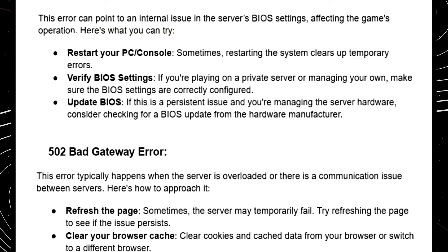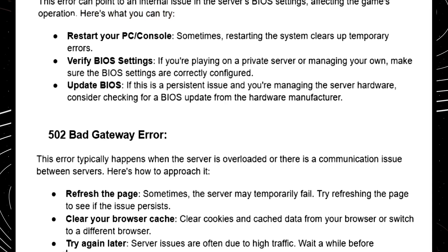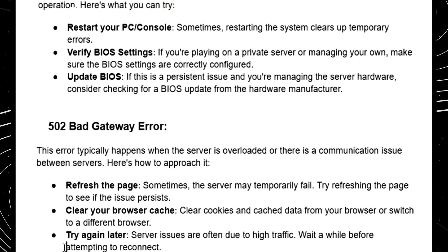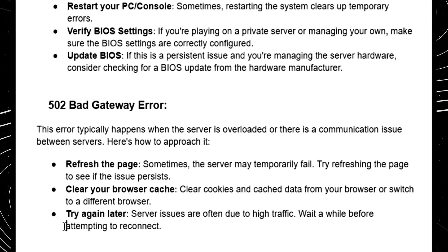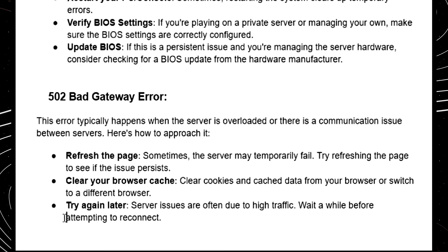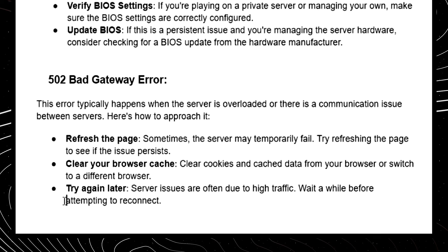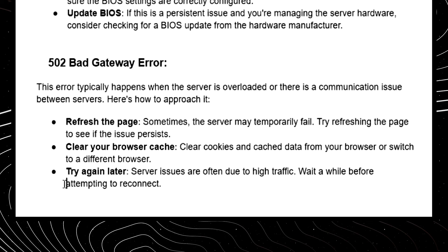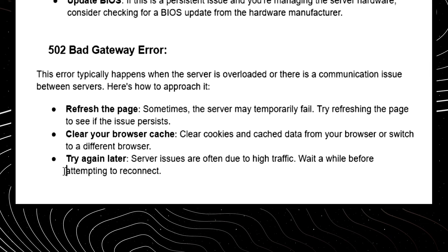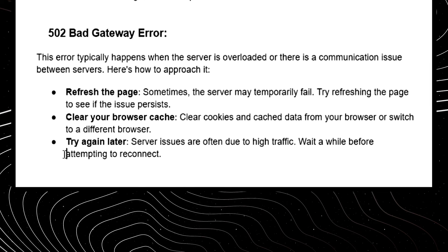For the 502 Bad Gateway error, this typically happens when the server is overloaded or there is a communication issue between servers. Here's how to approach it: refresh the page, as sometimes the server may temporarily fail. Clear your browser cache — clear cookies and cache data from your browser, or switch to a different browser. Try again later, as server issues are often due to high traffic, so wait a while before attempting to reconnect.